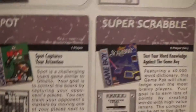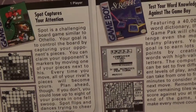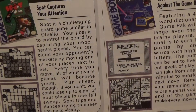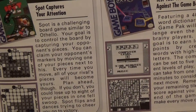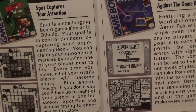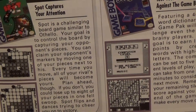The last game in this section is Super Scrabble, a two-player game-linked game from Milton Bradley. Test your word knowledge against the Game Boy. Featuring a 40,000-word dictionary, this game pack will challenge even the most brainy players. Your goal is to earn lots of points by creating words with high-value letters. The computer can be set to five different levels of play, and it can take from one to five minutes to consider its next move. Remember, your remaining tiles will score against you at the end of the game, so make every move count.